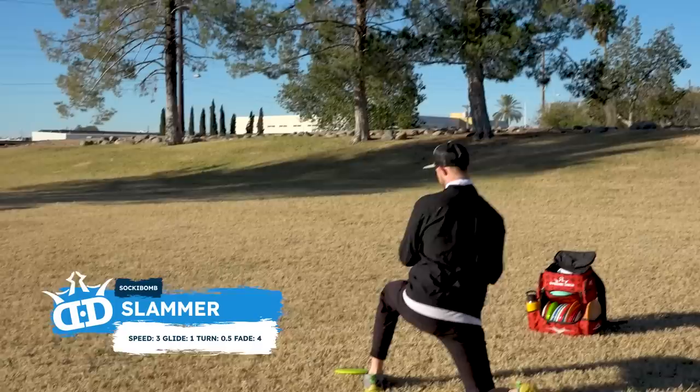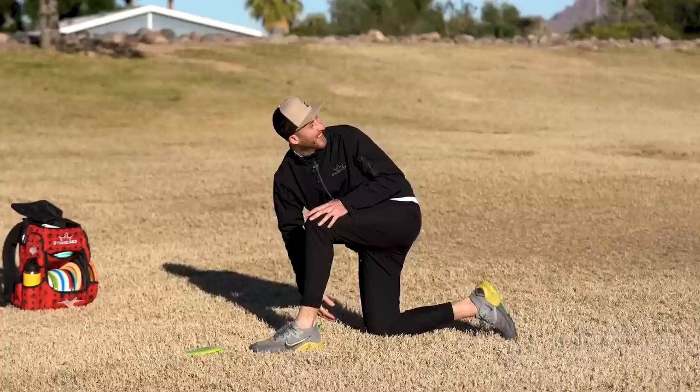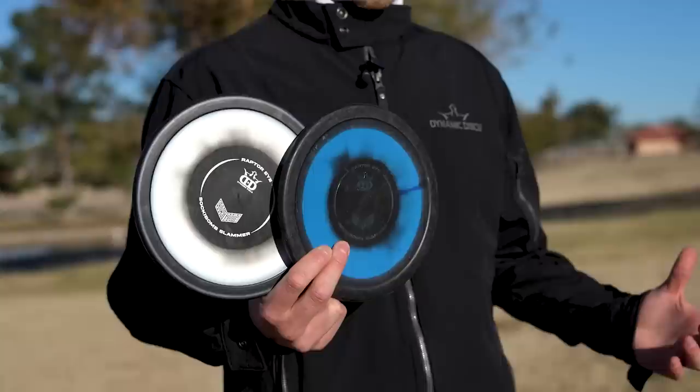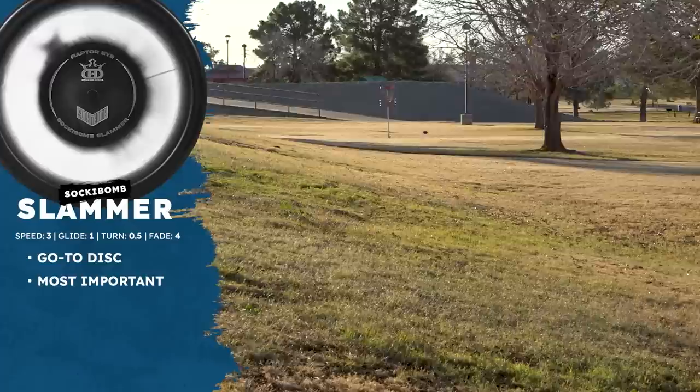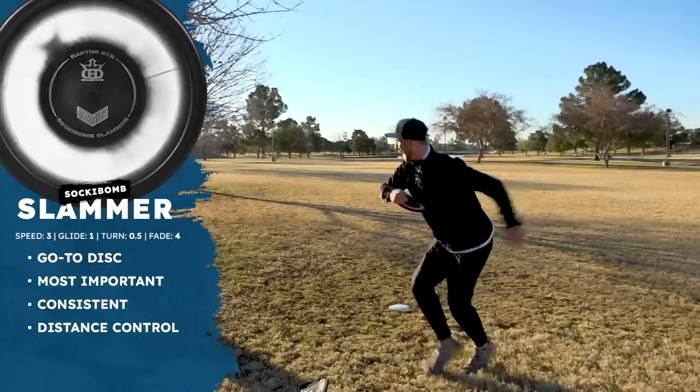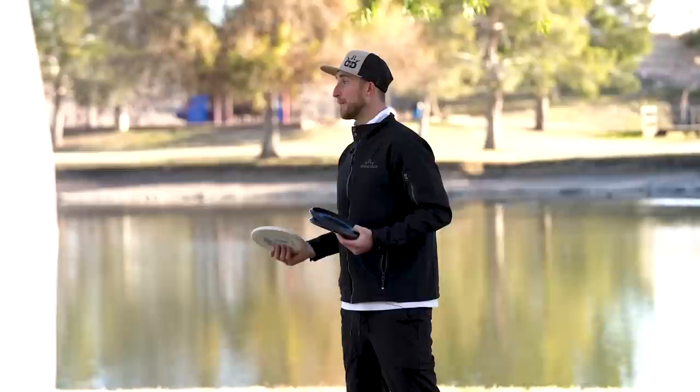It's just outside of putting range, so I'll get on a knee to give myself a little more touch and try to throw it in. You can see how I give it a run and still have that nice speed control to sit it by the basket if I miss. The Slammer is such a go-to disc for me — upshots are probably the most important part of the game if you're trying to score at a high level. It's just so consistent for distance control and angle control, and when I'm throwing my Slammers well, I'm playing well.